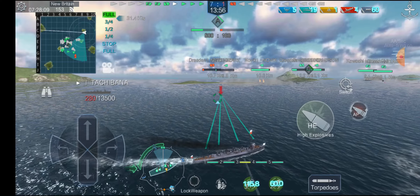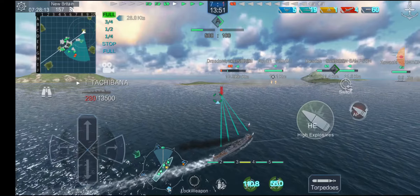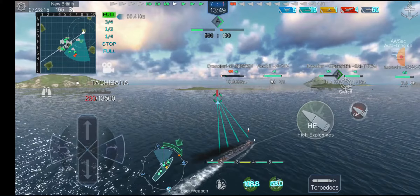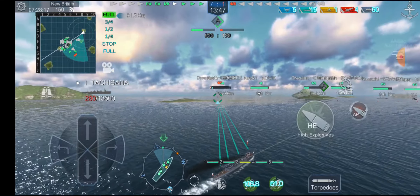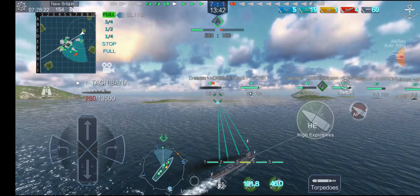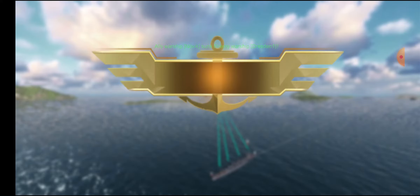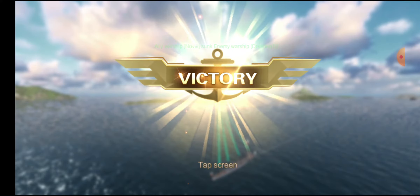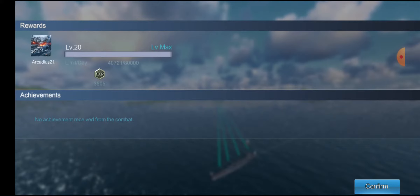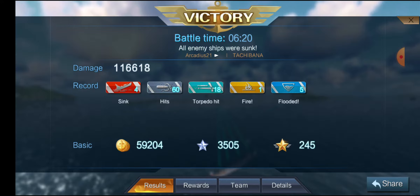You can see these torpedoes are not the worst, but they're also not the best. I do like the rate of fire, but the damage is kind of meh. Something with Novik would be able to do a lot better — you pretty much have the same torpedo reload except you get double what you usually have for a broadside, so I would have been able to put those battleships down a lot quicker. But it wasn't terrible. Let's see how we did: 116,000 damage, four ships sunk, 60 gun hits, 18 torpedo hits, one fire, five floodings for 3,500 base XP.